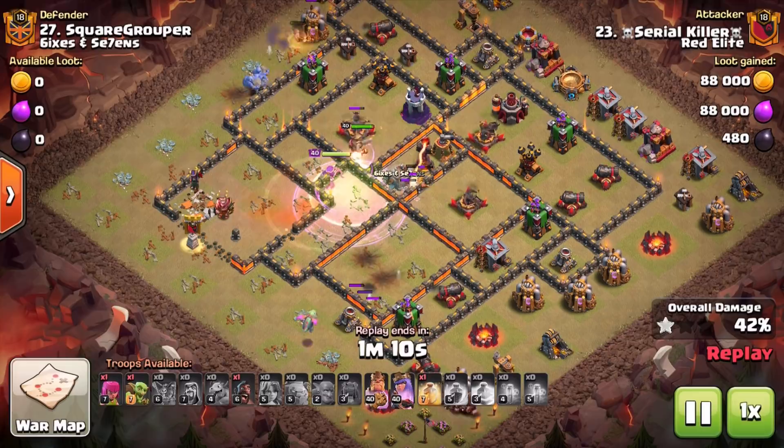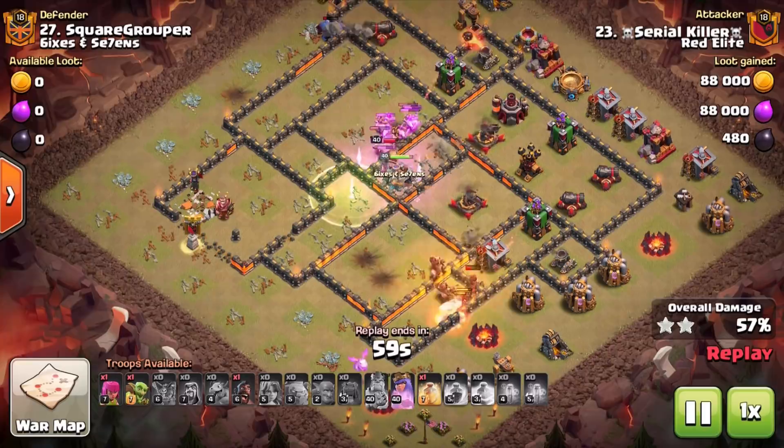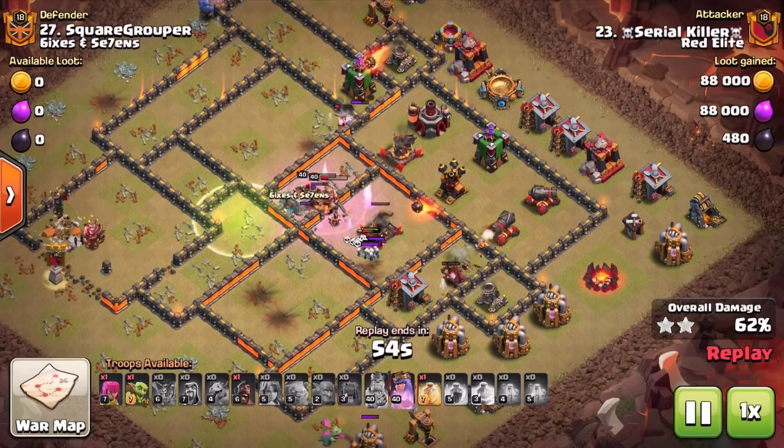Check out this one — before the Hog Riders even come in we've already taken out both Inferno Towers, the enemy Queen, the enemy CC, all of the wizard towers — pretty much anything that would be troublesome for the Hog Riders. Then we just have that small group of Hog Riders for the back end of the base.